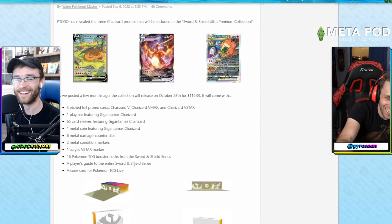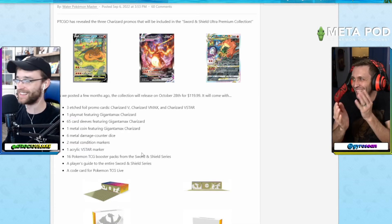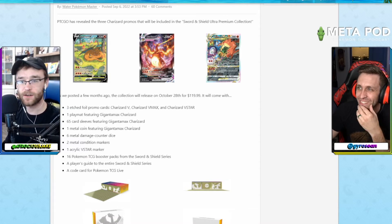You also get two metal condition markers, six metal damage counter dice, a metal coin featuring Gigantamax Charizard, 65 card sleeves — and Sean's personal favorite — the acrylic VStar marker. Everything says metal and then you get to acrylic and it's like 'ah.' If the Pokemon Company needs help, reach out to TCG Evolutions — they could help make those metal VStar markers. It is not currently listed on the Pokemon Center website but I assume it will be eventually.